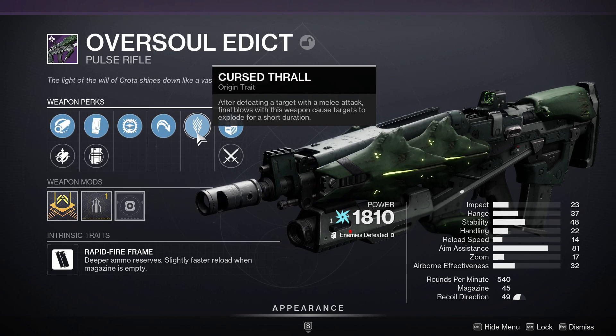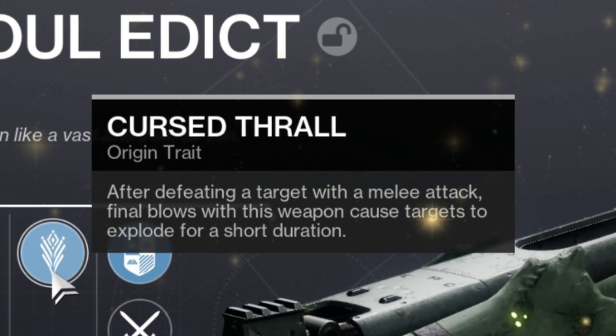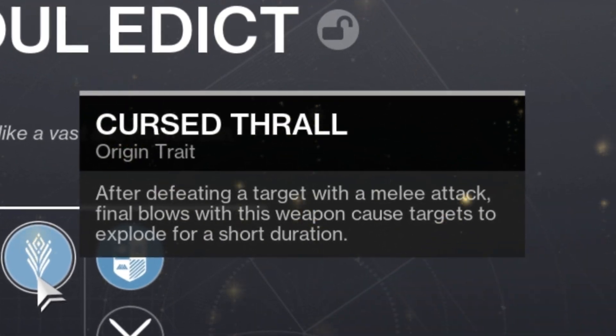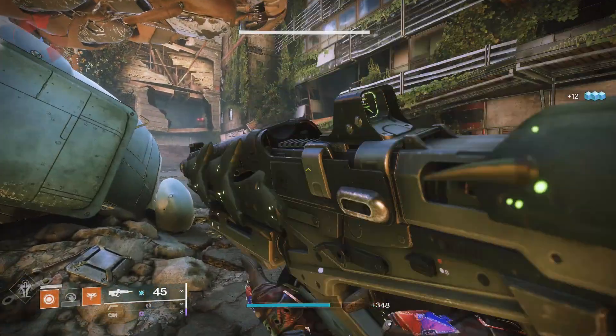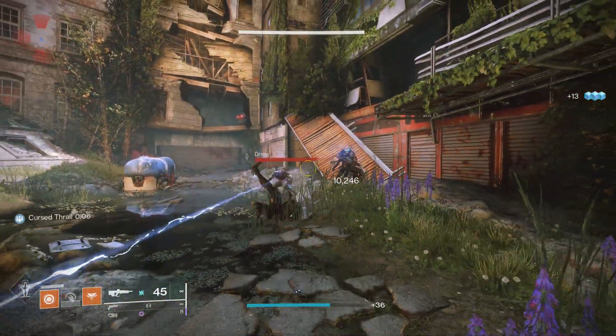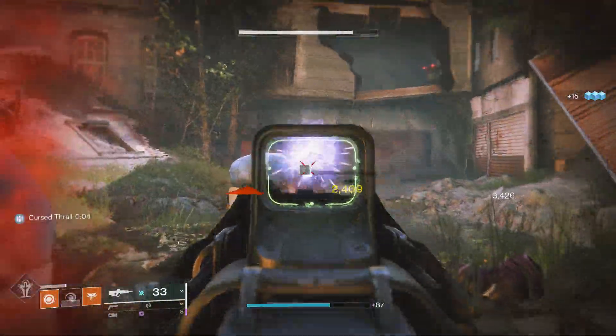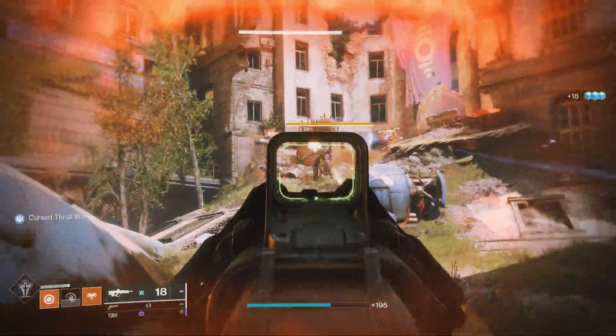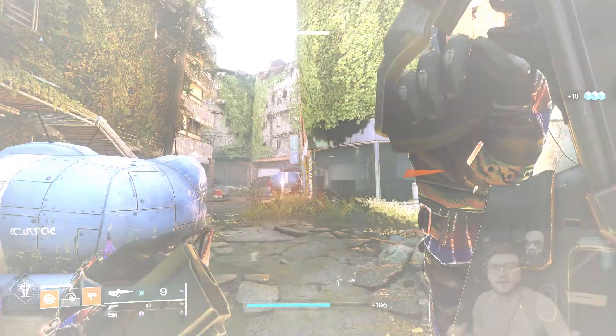Protothan is finally back and in this video I want to go over all the weapon rules you should be looking out for. Starting off, I want to take a look at the weapon's origin trait Cursed Thrall. After defeating a target with a melee attack, final blows of this weapon cause targets to explode for a short duration. This has the potential to be pretty strong — if you know the Necropathm from D1, that was all about Cursed Thrall explosions, so getting this on a legendary weapon with just a melee kill could be very fun.